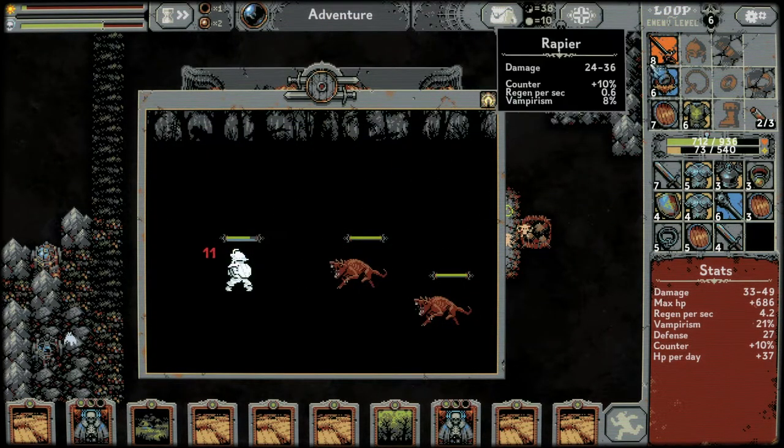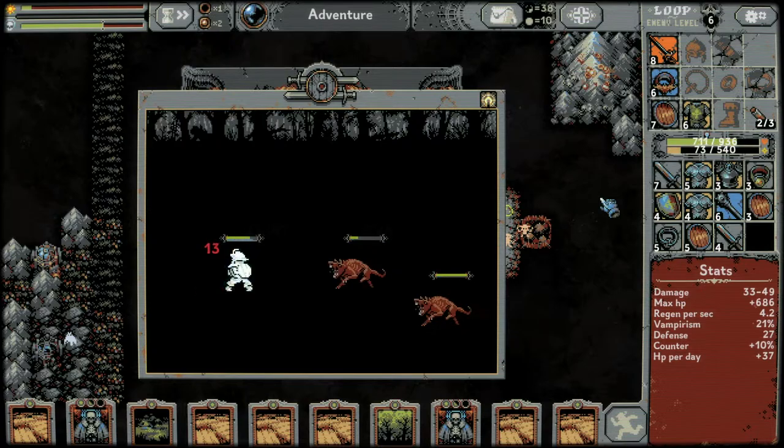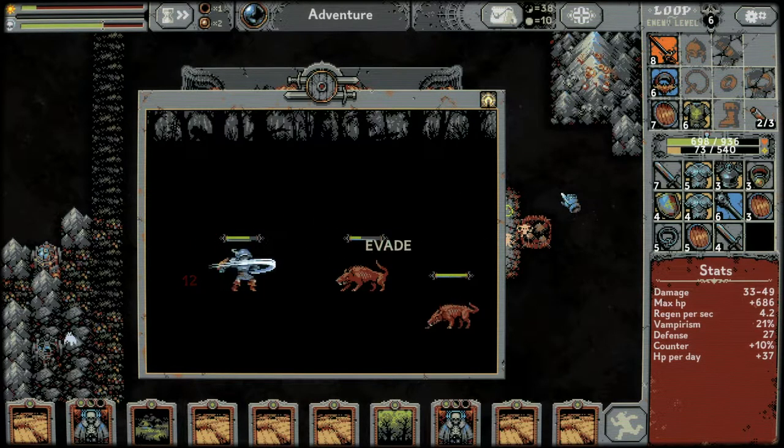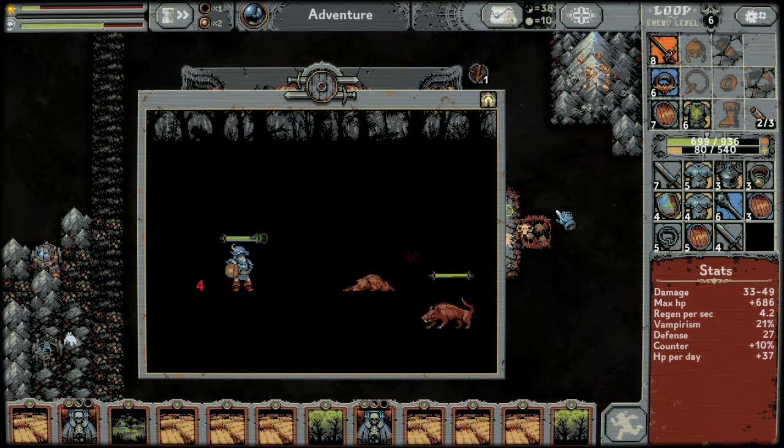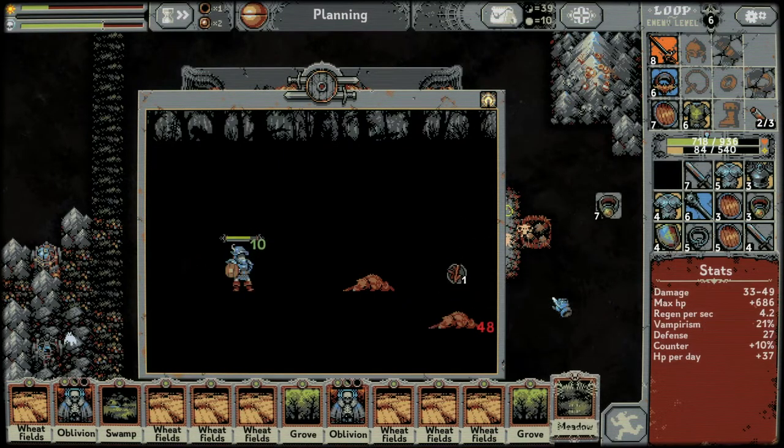Please give us a village so we can put more wheat fields down. Level eight weapon! Ten percent counter, eight percent vampirism, 0.6 regen — I like that. We've lost our phantom bar now, but I think we get it at the start of the next loop.